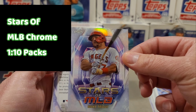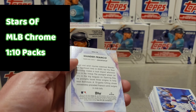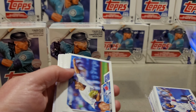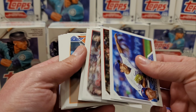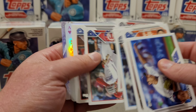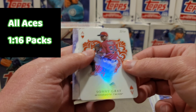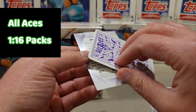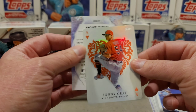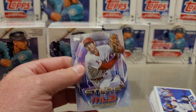Hey, look at that — Topps Chrome Stars of MLB Mike Trout! That's the Chrome version, nice. And then we have Wander Franco Stars of MLB. We have an ace — Sonny Gray All Aces insert. There's the back of that; those are nice-looking. All Aces Sonny Gray, and then Shohei Ohtani Stars of MLB.